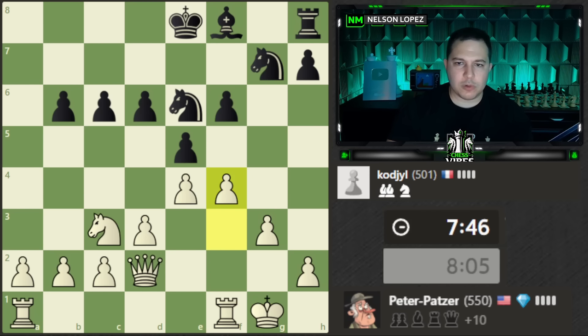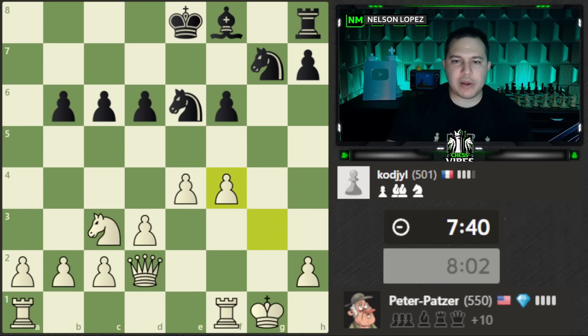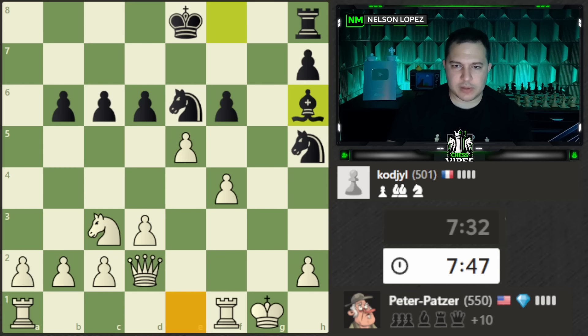F4 — trying to open up the rook. We have all these major pieces but can't really use them right now because the files are closed. The best way to open things up is to trade a bunch of pawns, and once the files are open you can use those valuable pieces. I'm going to keep an eye on my king and plan a little — it looks like I can tuck my king in the corner and I'll be just fine. Let's continue forward with opening up the position.